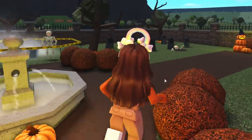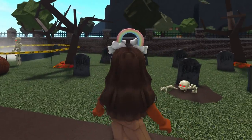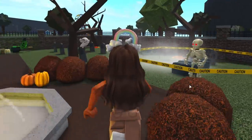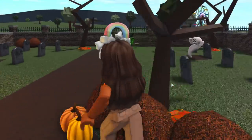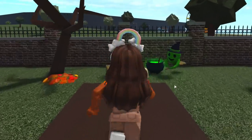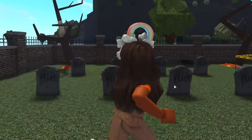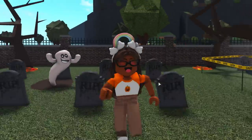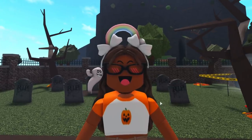Now we're at the spooky graveyard — there's a fountain, a bunch of tombstones, and a caution area. Over here there's a cauldron with a little ghost witch, another ghost, and a spider, just to add a little spookiness to Bloxburg. This is also a location from last year's update.